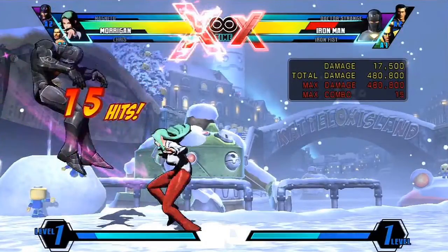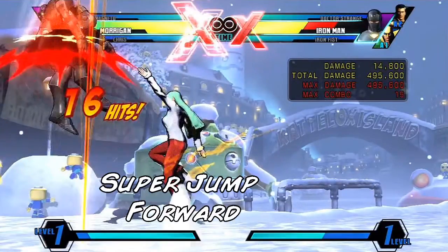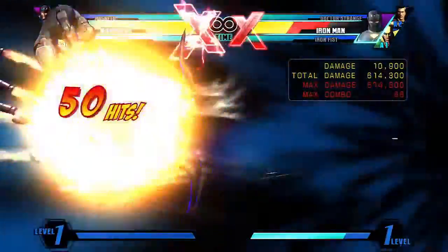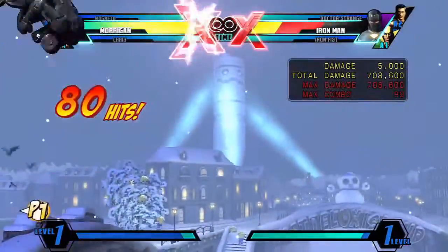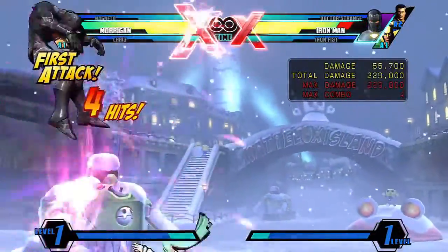The sulfus loop is done by going into heavy sulfus, fly canceling the heavy sulfus, going into a medium sulfus, unfly canceling that medium sulfus, and touching down to the ground. Then go into the typical finisher: launcher, super jump forward, into air heavy, medium shadow blade, into finishing shower.